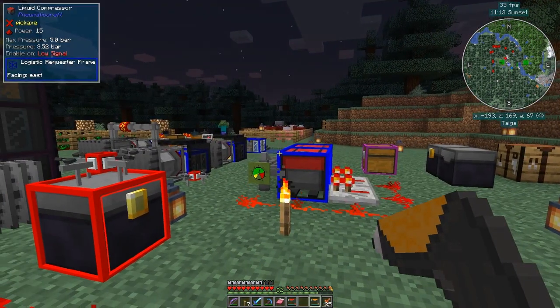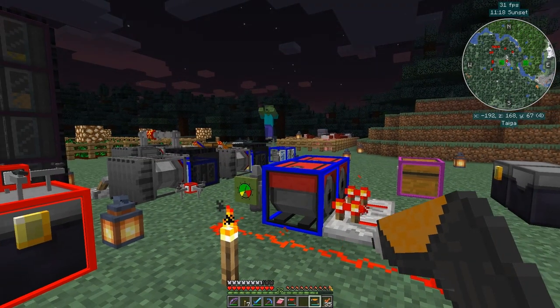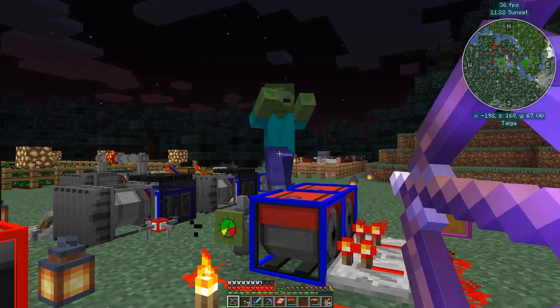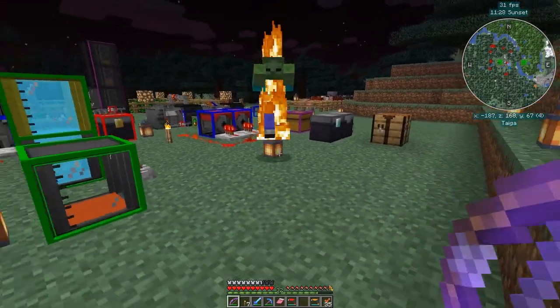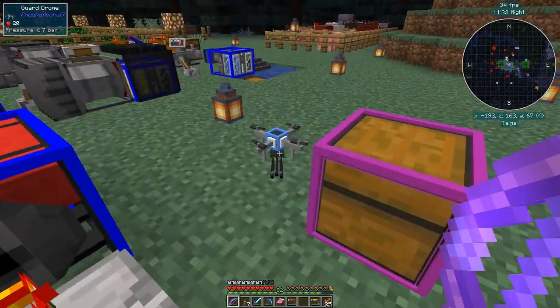There's a zombie over there — he should get attacked fairly quickly given the area we have set up. Let's wait a moment. There he is — he's come back into the lit area.